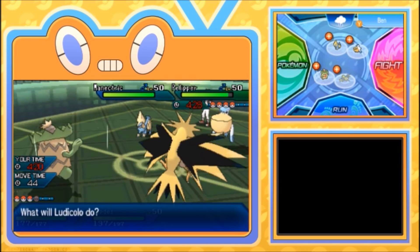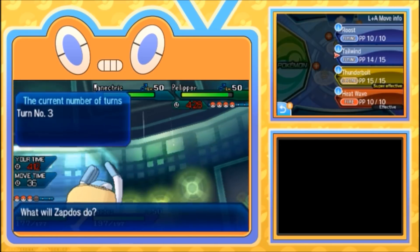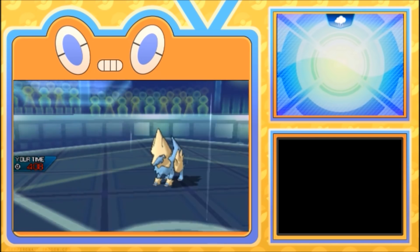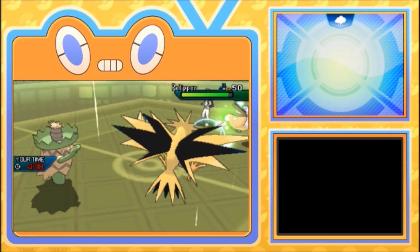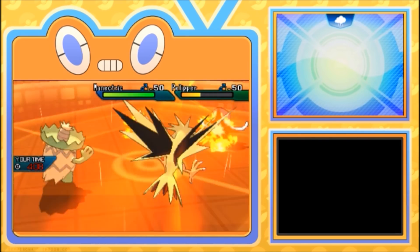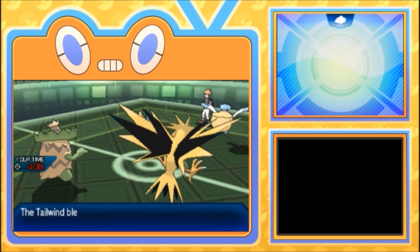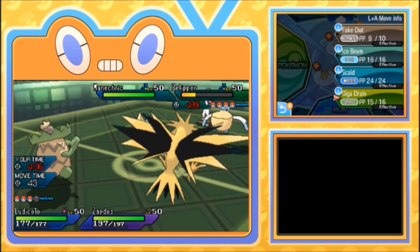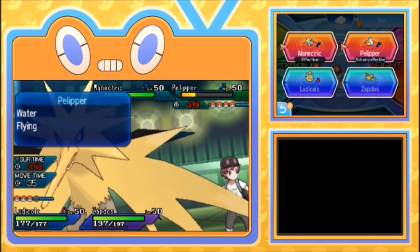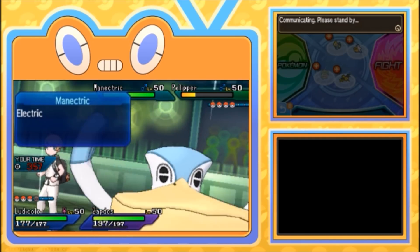I'm actually gonna Heat Wave for extra damage. Ice Beam on Pelipper — it's Water-Flying so it's neutral, better to Giga Drain it. We're gonna Giga Drain the Pelipper and Heat Wave. If we can get a burn on either of these guys I'll take it. Manetric is protecting — doesn't want to get nuked. Giga Drain comes in, not doing too much. Heat Wave — I'd like to hit the Pelipper. He's staying in with Manetric using Lightning Rod, and goes for Tailwind back. I have no problems with this — we're gonna nuke Manetric next turn.